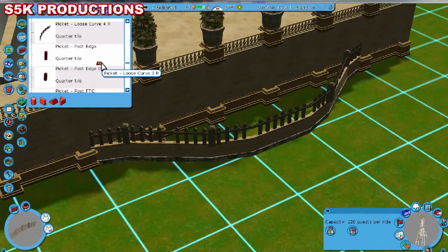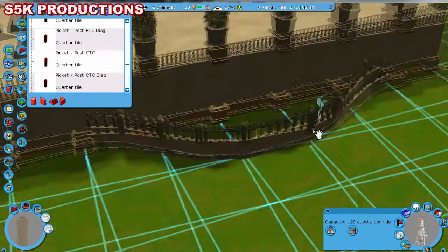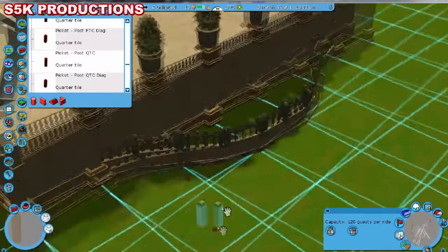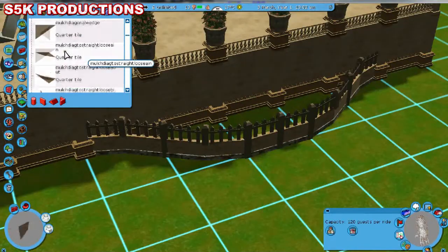I can now safely confirm what two of the coasters in this park are going to be. One, as previously mentioned, is a B&M Sit Down. The other I'm not willing to say yet, but it is one I've been wanting to do for a long time.